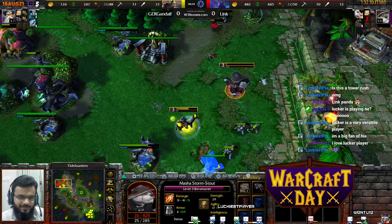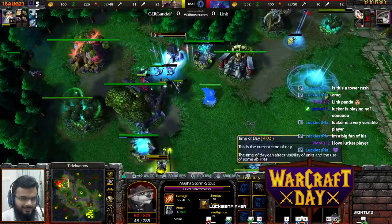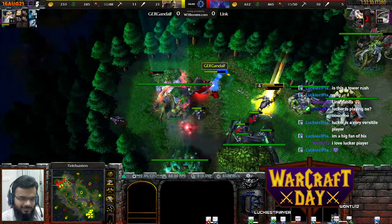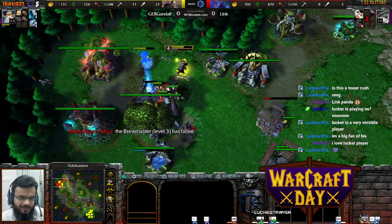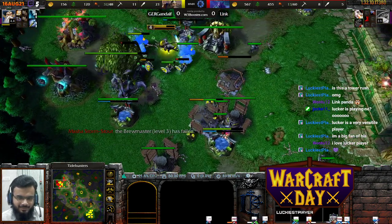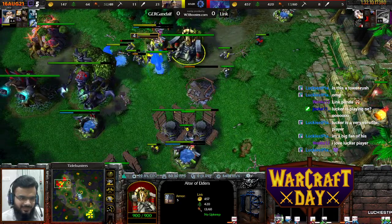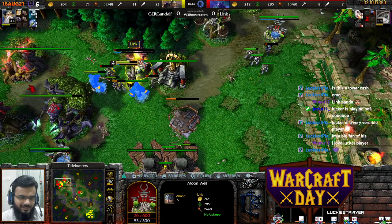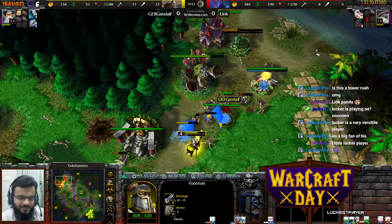Defend is just not going to let Link deal any damage on those footmen there. Panda, panda — this game is turning tides right now. The Panda is near death. GermanGandalf, despite losing that tower rush, manages to keep the pressure up and gets Link's hero. For a moment I was about to call the game for GermanGandalf, but he's coming back and making it happen! Tower rush, baby. Panda's dead — not being revived unless Link gets it from the altar. GermanGandalf is going after the Moon Wells — Moon Wells down.